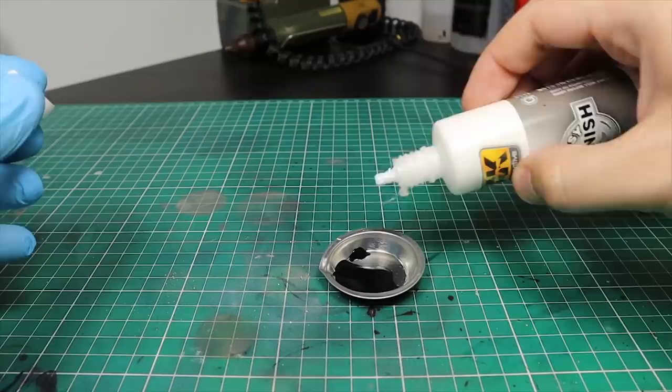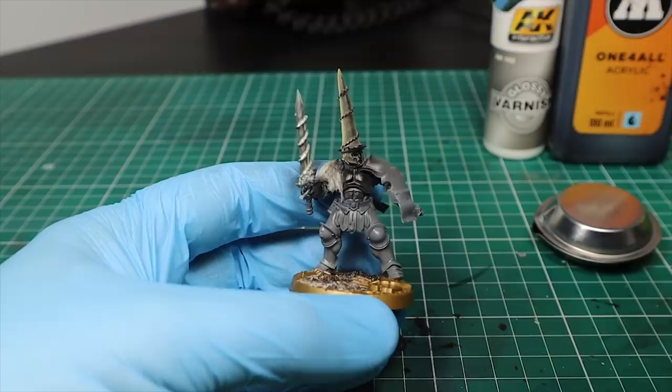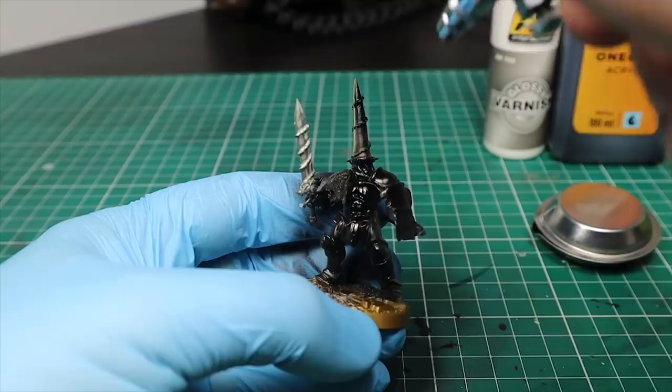I usually use Molotov Black primer, which is already a bit satin, but when working on metals — especially on gaming models where I plan to use a lot of airbrush — I like to increase its shine by adding some gloss varnish. This goes in the airbrush pure, without any dilution. You can see it's not really glossy, but it has its own natural shine, and that's all I need to support and boost the next layers.